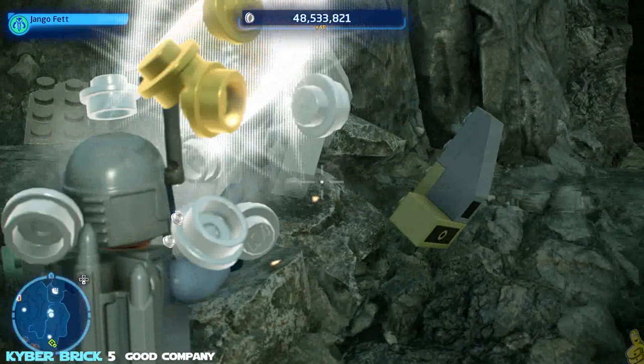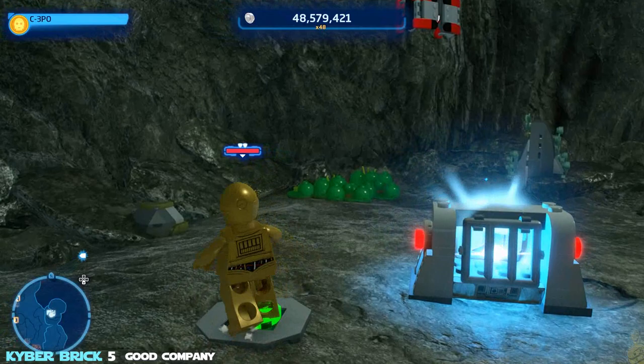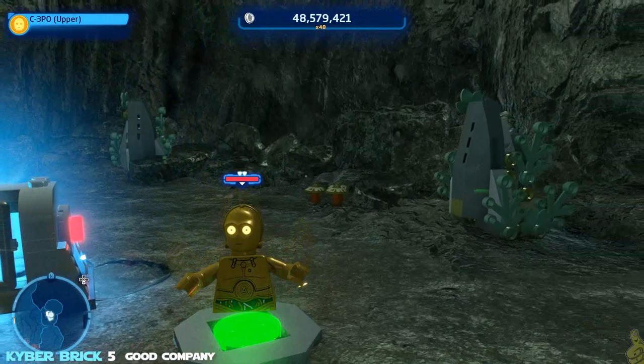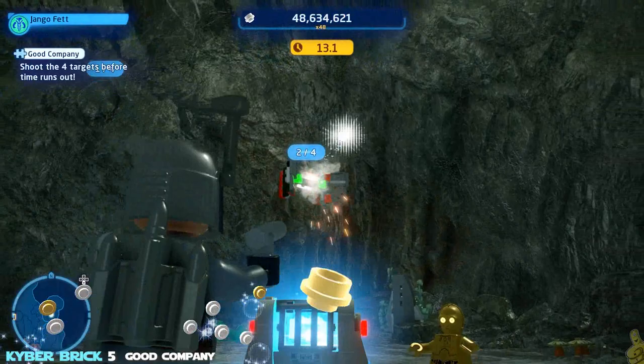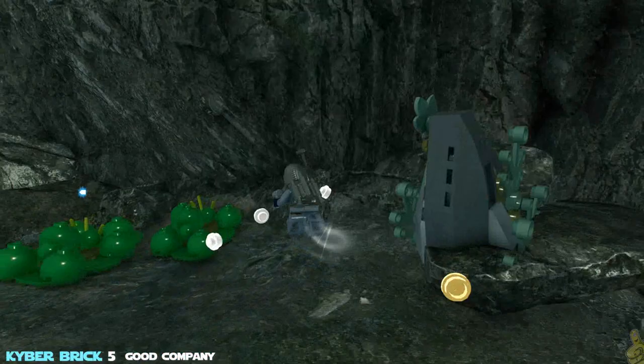Next up, we're making our way a little bit further down where there should be another cave. This kyber brick is called In Good Company. What we're going to do here is get a protocol droid and split him in half. We have 3PO already out. He's going to stand on one of the switches, split himself in half, and drop the other half onto the other switch. It's going to reveal four total targets — knock them all out, it'll open the cage and reward us with the In Good Company kyber brick.